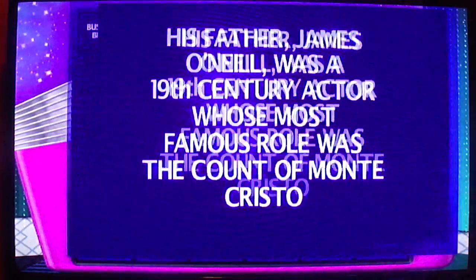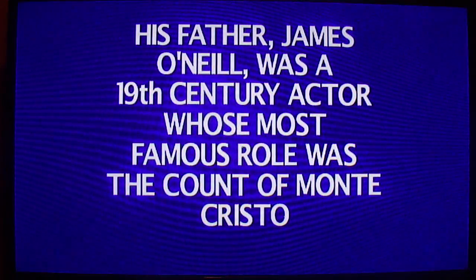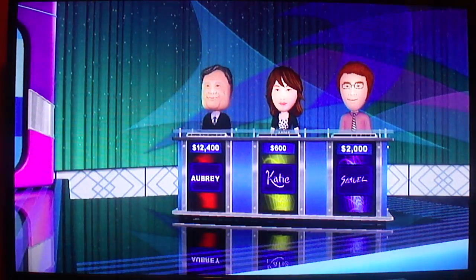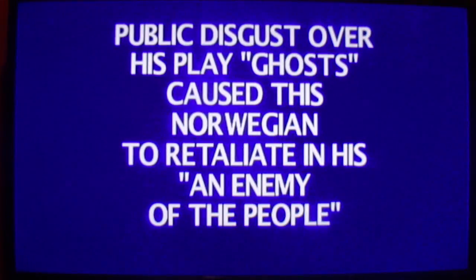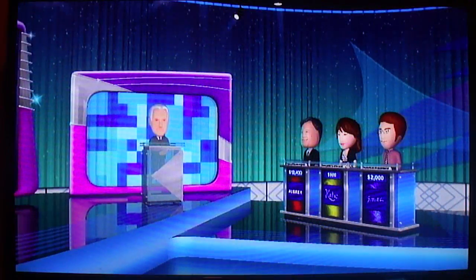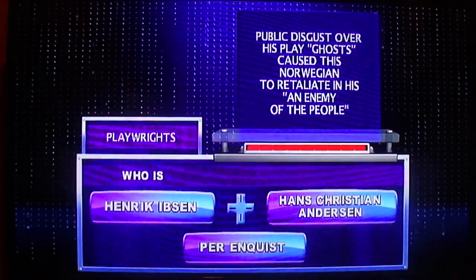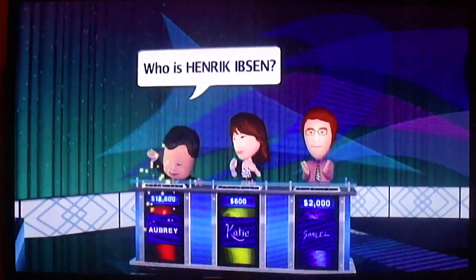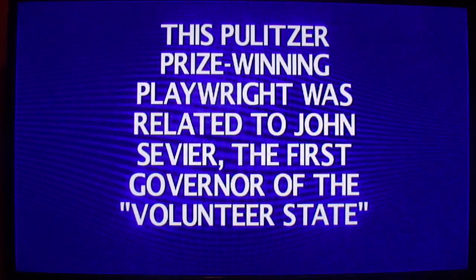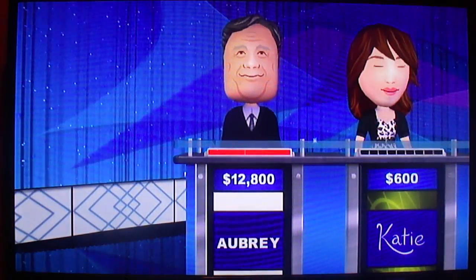Playwrights for $200. Who's Eugene O'Neill? Playwrights for $400. Public disgust over his play Ghosts caused this Norwegian to retaliate in his An Enemy of the People. Yes, Player 1. Who is Henrik Ibsen? Playwrights for $600. Player 1, this Pulitzer Prize winning playwright was related to John Sevier, the first Governor of the Volunteer State. What is Louis Tennessee Williams? Layer 1. Yes.